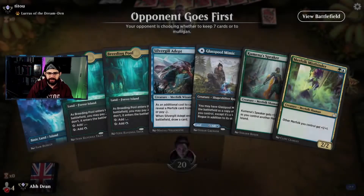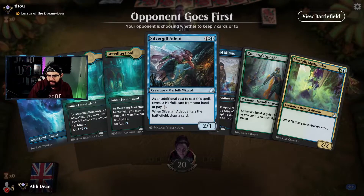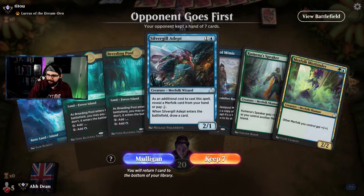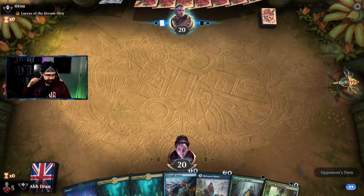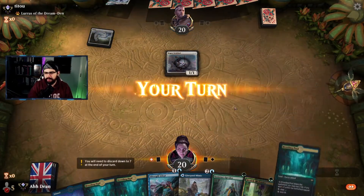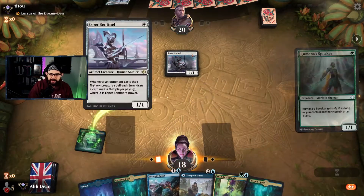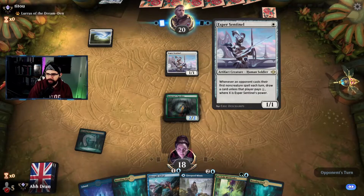All right, let's see how far we can push in Diamond today. One drop, two drop — enters the battlefield, draw a card. I kind of like that actually, let's keep. I'll put this first, of course. Okay, so this is the mono white artifacts list, right? So we should be able to get around it — we're not going to be casting too many non-creature spells here.